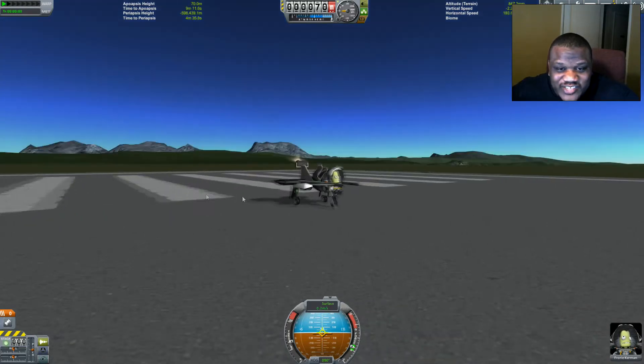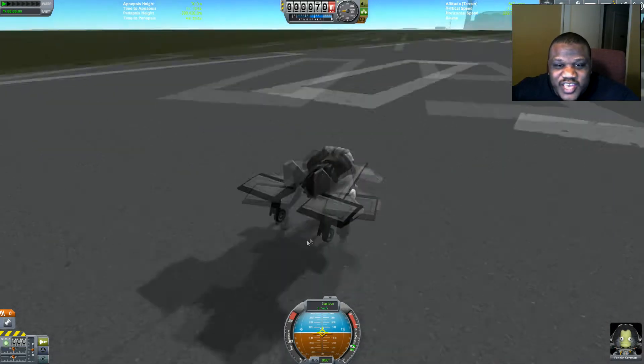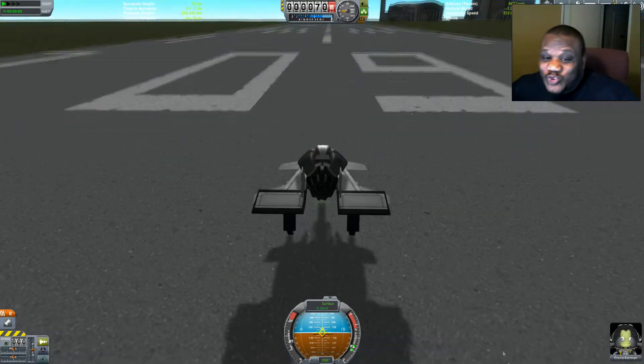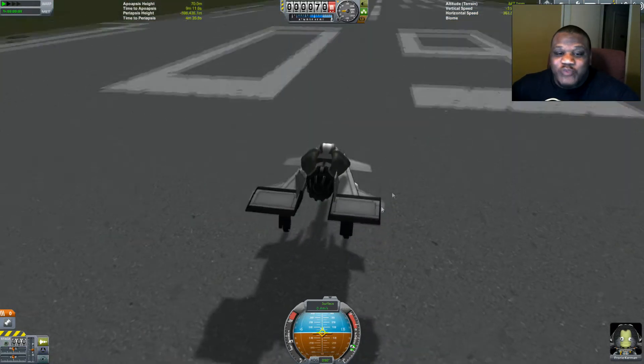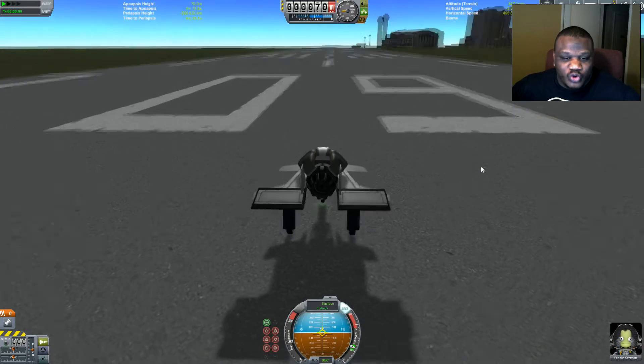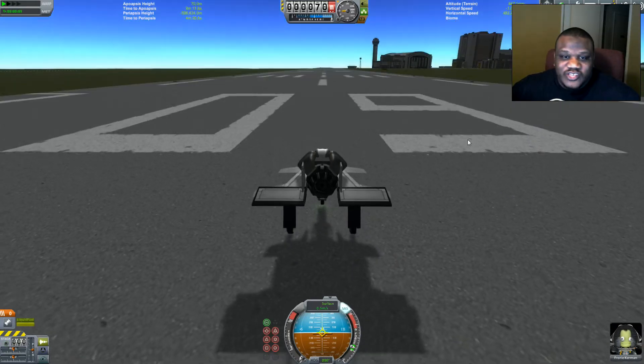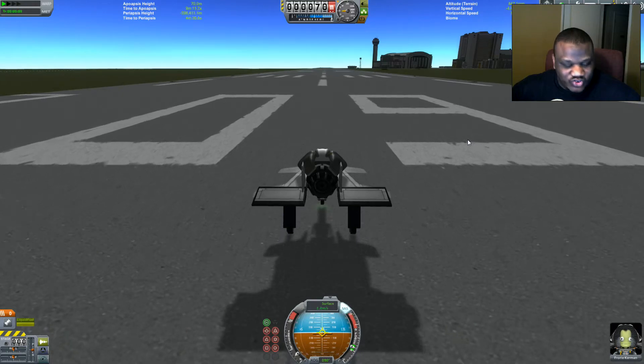So we are back. We've made a slight adjustment — you can see we have our tail hopefully in the proper configuration. And we've moved our control surfaces out of the way of our engine, so hopefully we have better control all the way around. So we're going to toggle our engines and immediately try to get in the air.